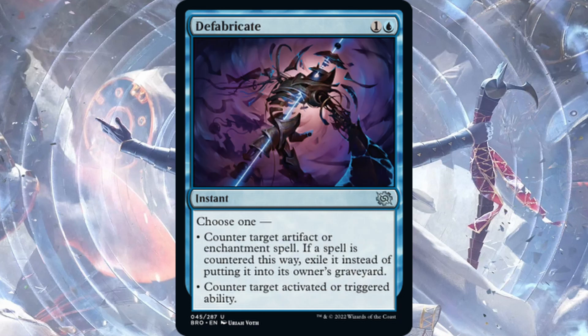Next is Defabricate — one blue, one generic, choose one instant. It either counters target artifact or enchantment spell and exiles it instead of putting it in the graveyard, or it counters a target activated or triggered ability. The usefulness is pretty cool — you can counter things like Fable of the Mirror-Breaker when it flips into the Reflection of Kiki-Jiki, or counter planeswalker abilities. It's a little narrow since it doesn't counter creatures, but one or two could see play.